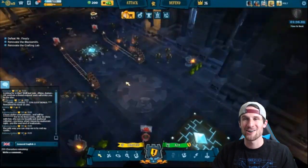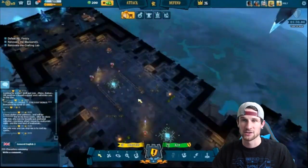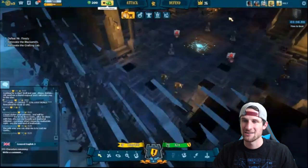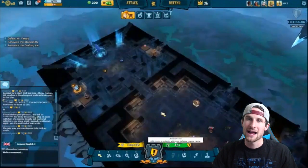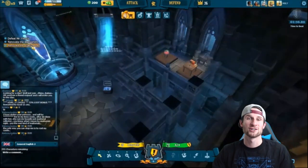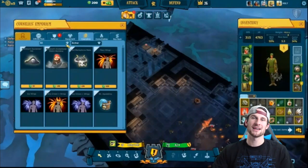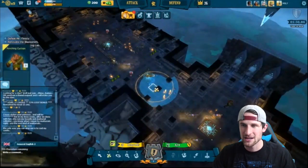You can see my base has all these different traps, or towers if you will, that protect the base. The whole thing is you have to come in and defeat everything - they'd have to kill all these enemies, get through all my traps, clear everything out, and then make their way up to my heart. We're actually going to go ahead and upgrade our heart right here and move up in castle level, which means we can buy some more defenses.